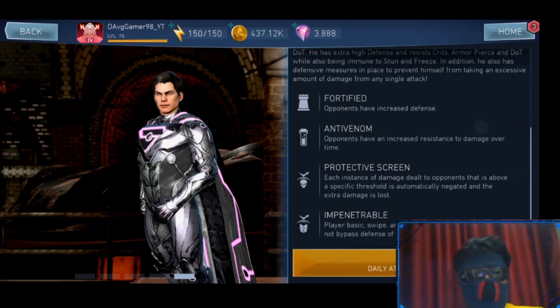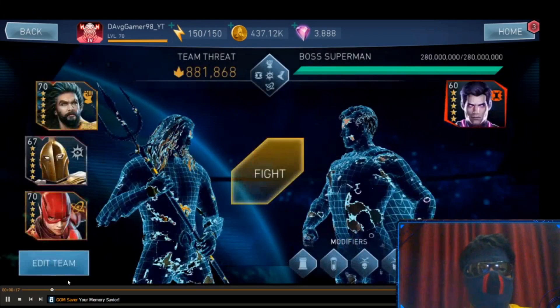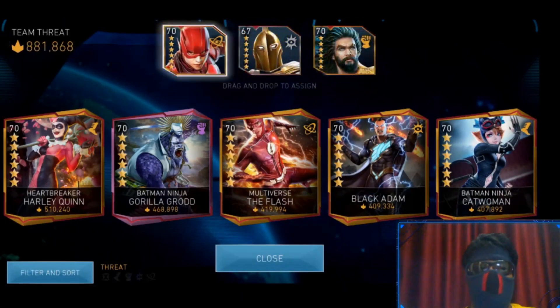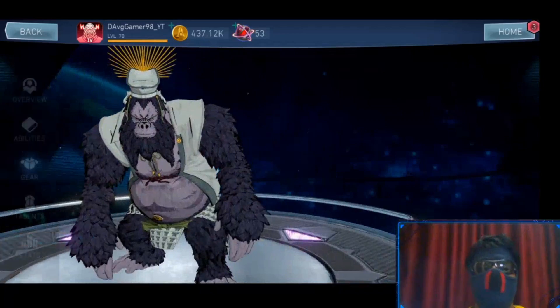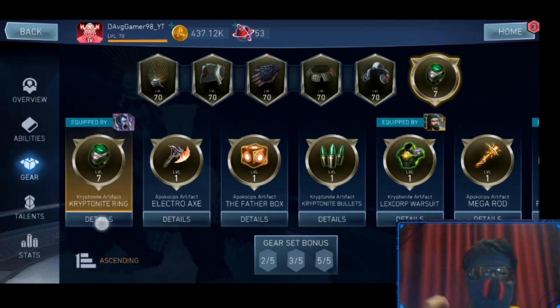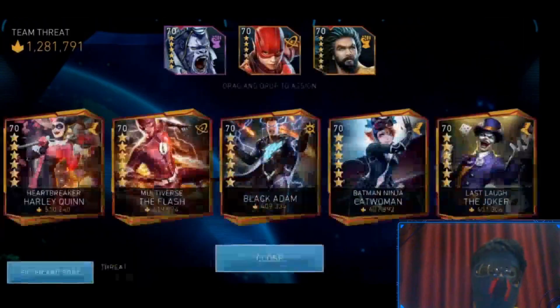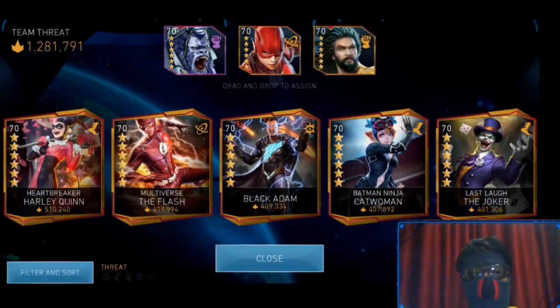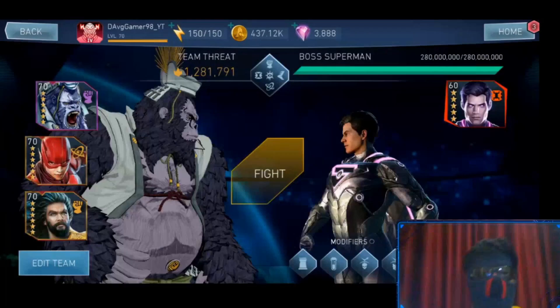The best team, as mentioned, is BNGG, Justice League Flash, and King of Atlantis Aquaman. For artifacts, the new Rise of Krypton Kryptonite artifacts do a lot of damage. If you don't have those, the best option is to use Claws of Horus on King of Atlantis Aquaman. You can also use Azure artifacts, which give an attack boost directly and not as an icon — unlike tech artifacts — so your boost won't get converted to a DoT.